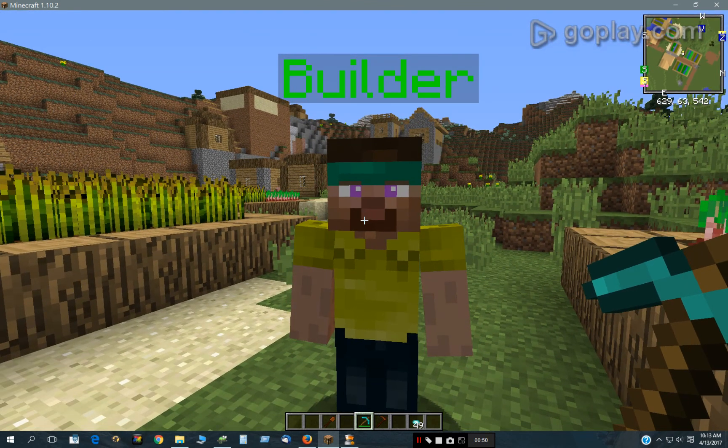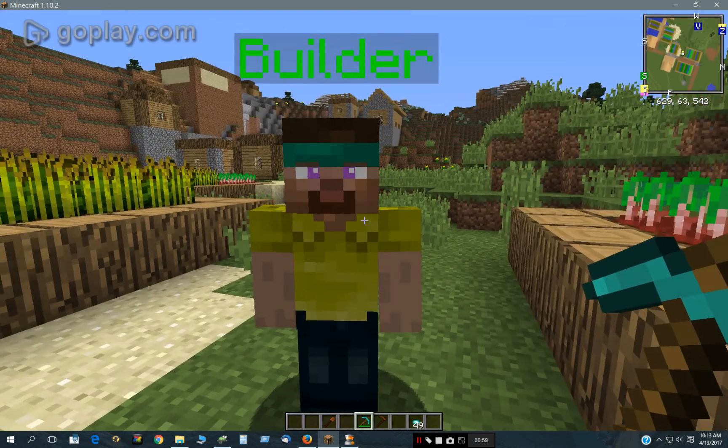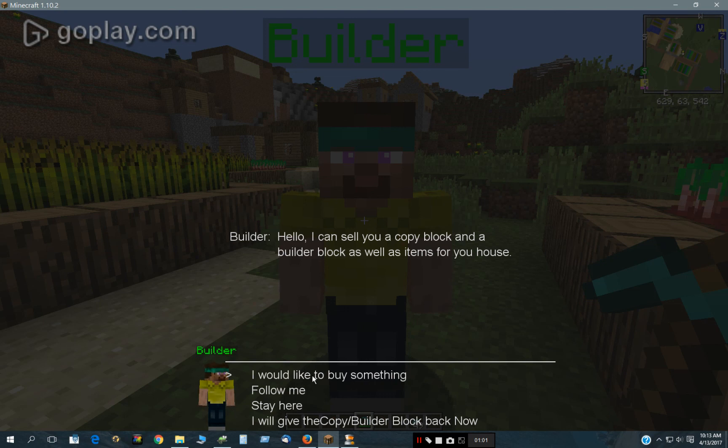I've been doing some scripting with trading, and so this builder will sell you the tools to build a house and even copy a house. So let's just get right to it. He says I would like to — I say I would like to buy some things, or you can have him follow me or stay here.